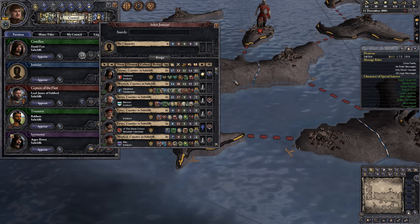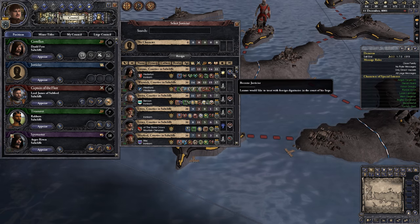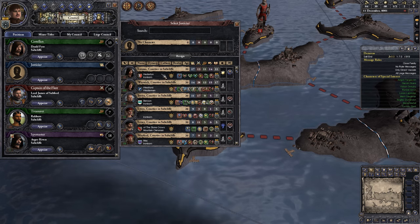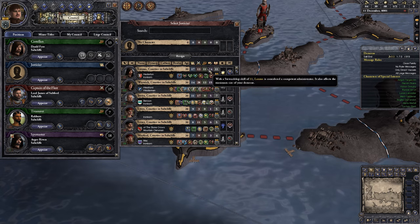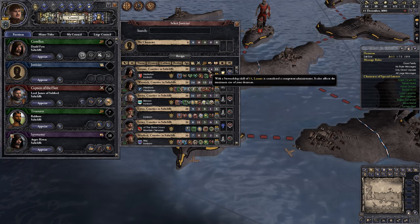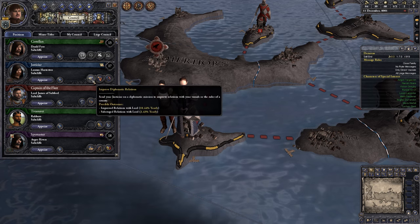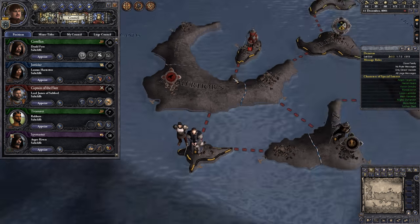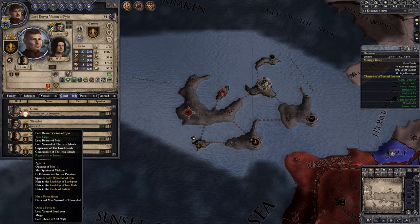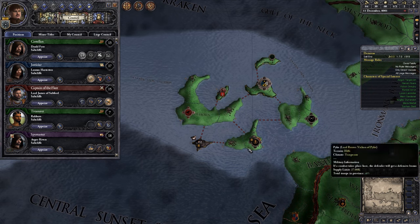We need a new Justicar. The Justicar has to be somebody with diplomacy. Lannis Hasterton wants to become Justicar. Yes, that seems reasonable. It's based off of diplomacy — his stewardship is not the highest, but he will definitely fit in there. We're going to send him to improve relations with our direct lord, because he doesn't like us. That would seem like the most sensible thing to do with him.